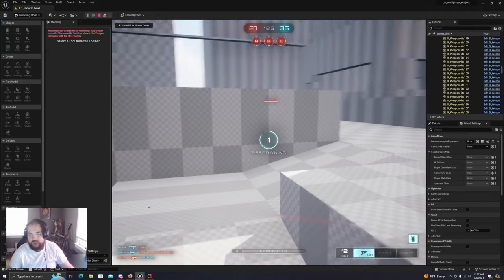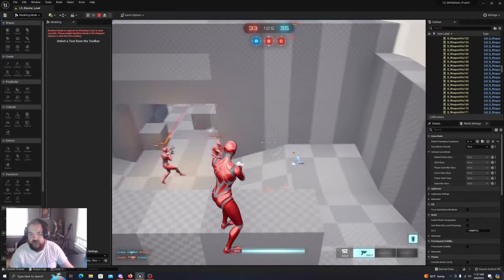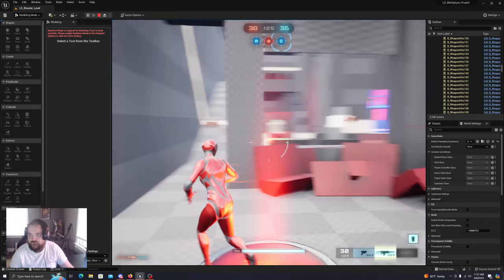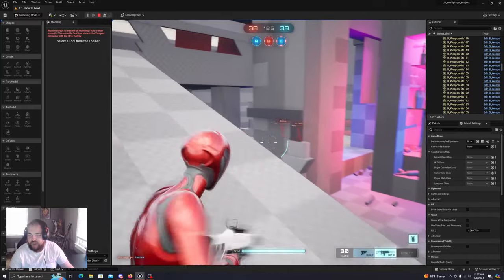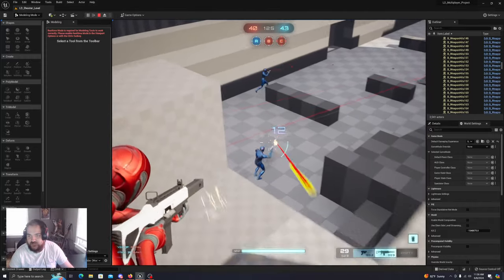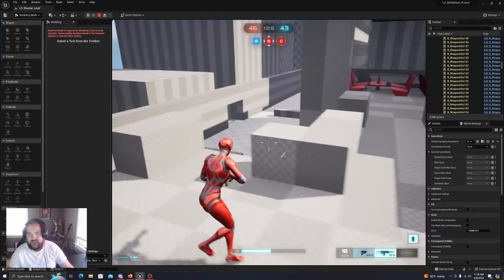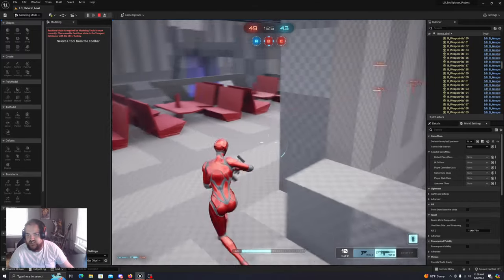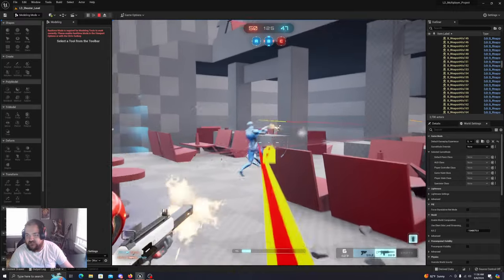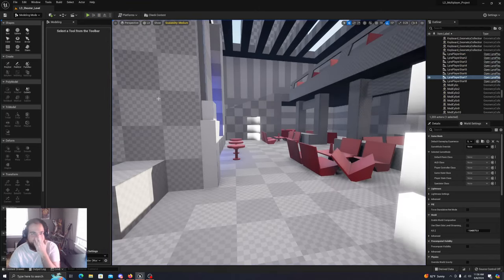I also added where the enemy players should be able to forget about you. I think the way the Lyra starter pack is set up by default is that these players will relentlessly go after you if they spot you. But there is a checkbox that I checked that allows them to forget about still actors. I can show you where I edited all of this.